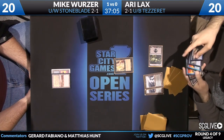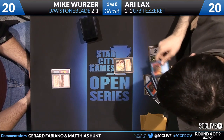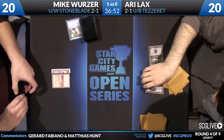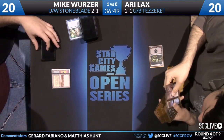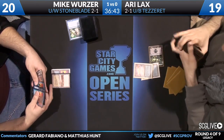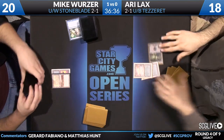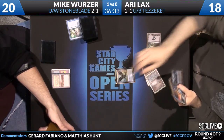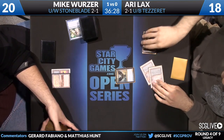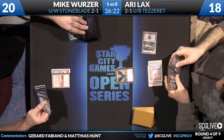We see Ari's hand via Duress — a pair of Force of Wills, Spell Pierces, Sword of Feast and Famine, and a Tundra. Ari probably takes a Force of Will or Spell Pierce — most likely Force, so Mike doesn't have to two-for-one himself again. Ari ends up taking a Spell Pierce, then cracks his fetch lands for two Underground Seas and plays a Baleful Strix. He knows Mike's only answer to the Strix is Force of Will, and he's happy if Mike uses it.